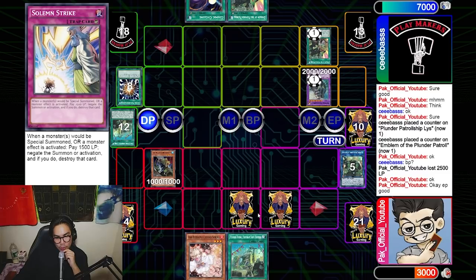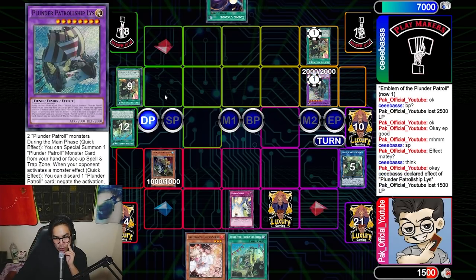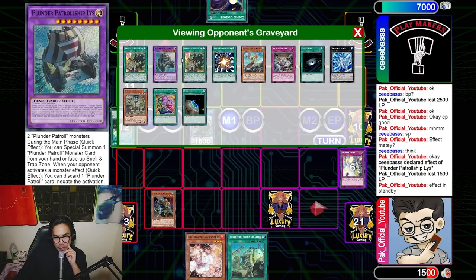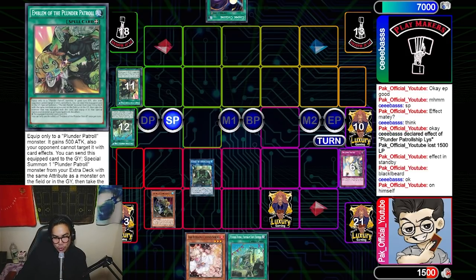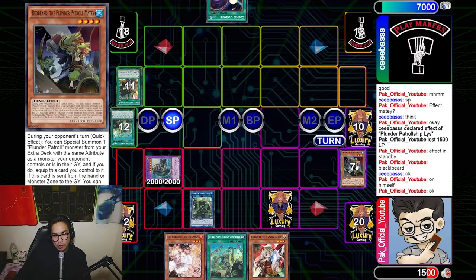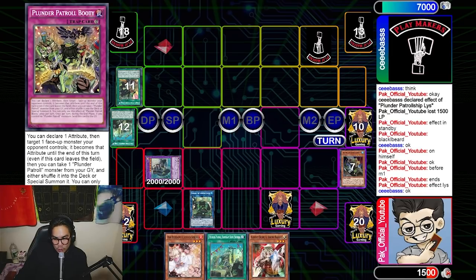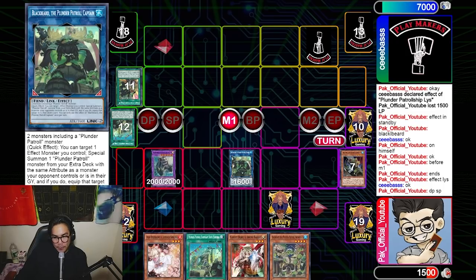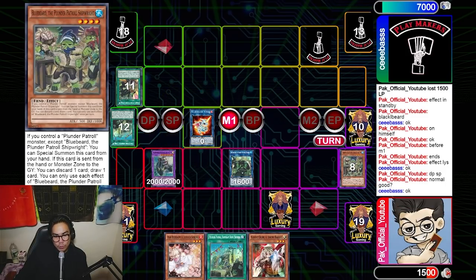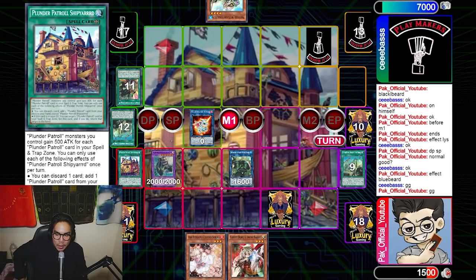I activate Redbeard's effect to bait out Liszt, then Solemn Strike it. Liszt has to discard a card, and at this point the game is basically over — Redbeard resolves, I summon Blackbeard and tag out into Liszt to negate whatever he wants. I have way too much card advantage: I tag into Liszt to draw an extra card, have double hand traps off Liszt's effect, can summon back Blackbeard, and still have Booty to bring back Red. He scoops. Before end phase I use Liszt to summon Blackbeard, then normal summon Bluebeard, link into Amirage, use Bluebeard to discard one and draw Shipyard — and I take the match.